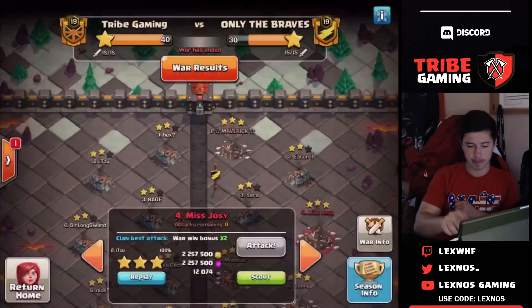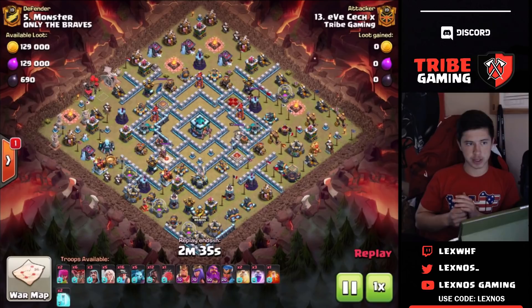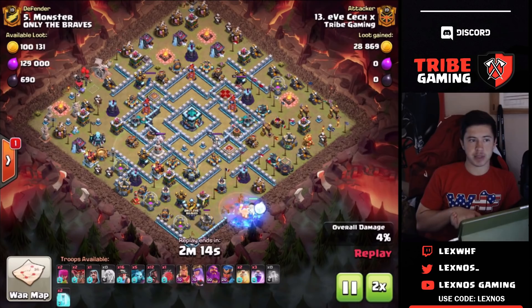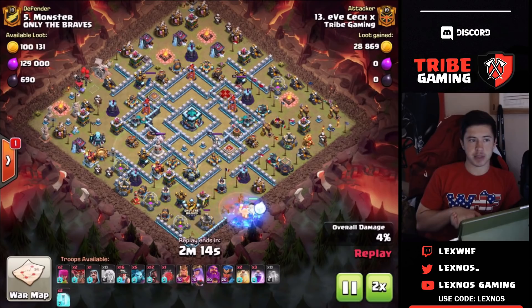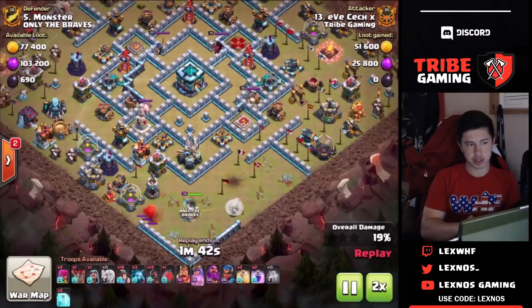Using the queen charge and the hybrid — it's working on a lot of different things right now. Now going straight into the next attack by Eve Check again. Dropping the queen with loon healers in behind. CC comes out right away — it's a triple ice golem, so she just needs a little bit of time to get through that. This is another scary base because the town hall is really deep in the middle with nothing around it, so you have to figure out a way to get to it. He's going to save the blimp to make sure it can get all the way to the town hall to secure the two star.